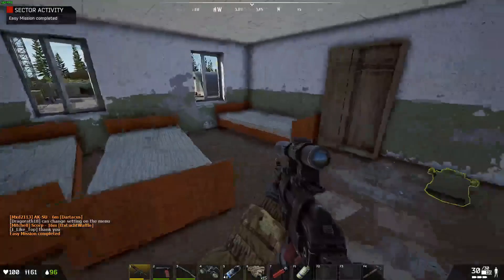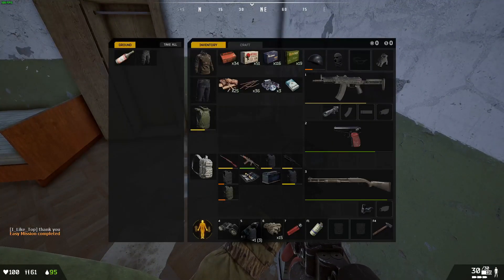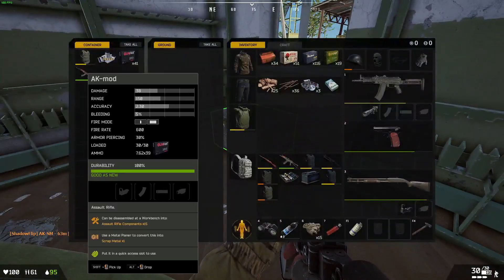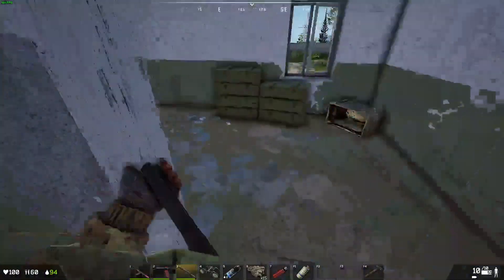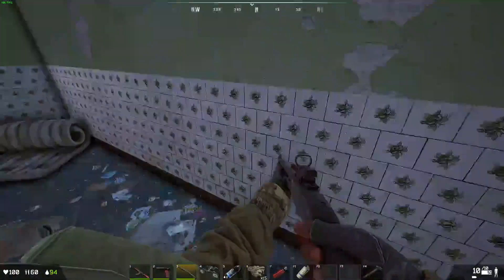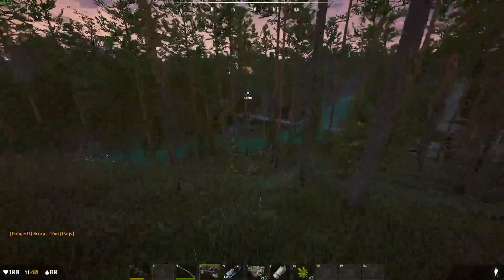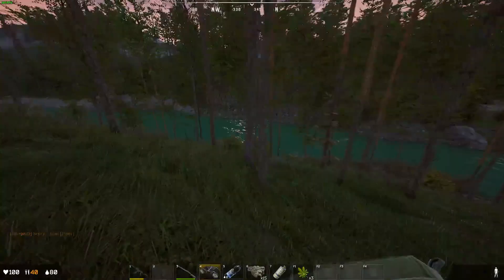Somebody's been through here at some point. Let's go check the main building real quick. After clearing that military base and getting some decent loot, I'd wear the field vest but I need the armor — I feel like I don't have the armor.